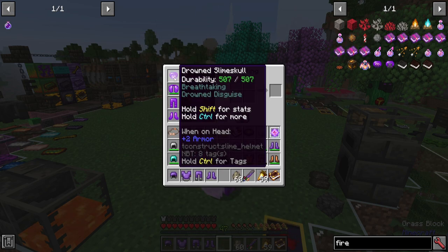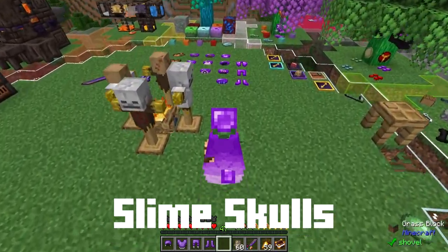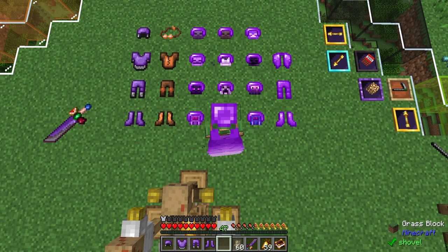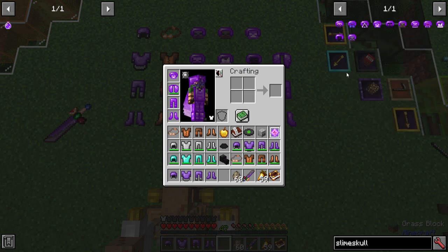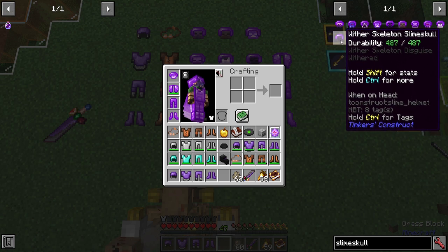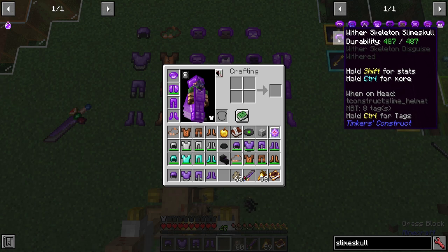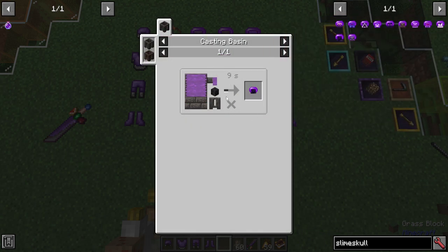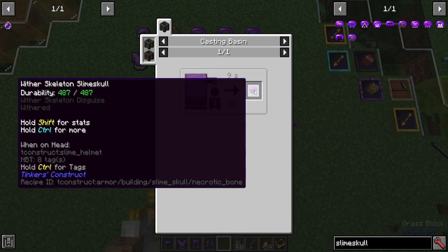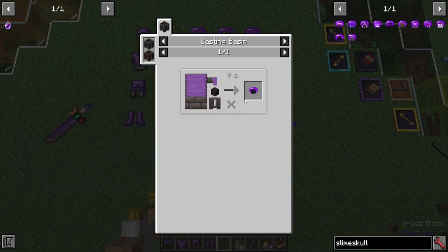Now let's talk about slime skulls. There's quite a variety of them. Every single one of these different slime skulls has one same or similar ability, and that is a disguise effect — it gives you a shortened detection radius for the specific mob that it imitates. You just get the skull or head of the specific mob, pour some ender slime on it, and you get yourself a slime skull of that mob type. Each one has different abilities, as well as the similar ones they all share.